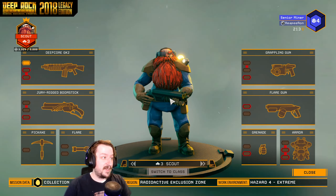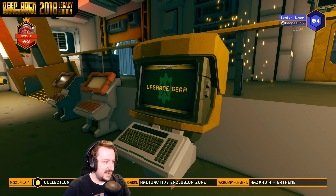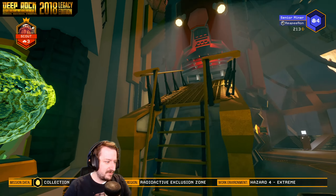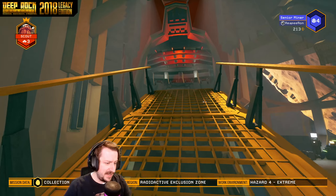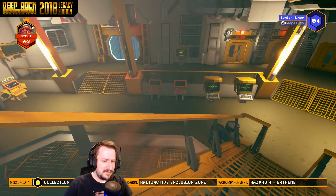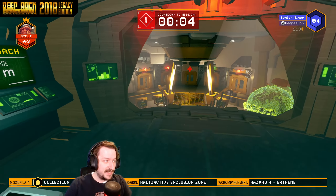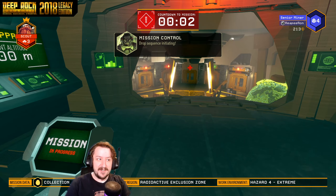Hello and welcome back everybody. Today we're gonna be playing some more Legacy Edition Deep Rock. This time I'm gonna be taking on my scout — I was gonna do an elimination mission, but I don't have any. So I'm gonna be doing an egg mission, which is very interesting. We still have the GK2 and our boomstick, so let's go on this.